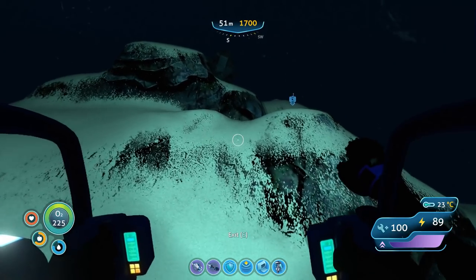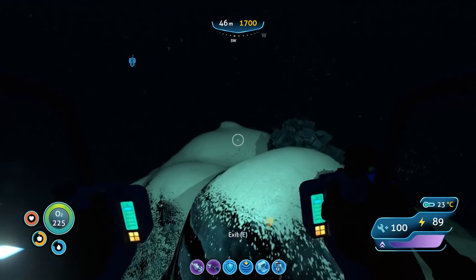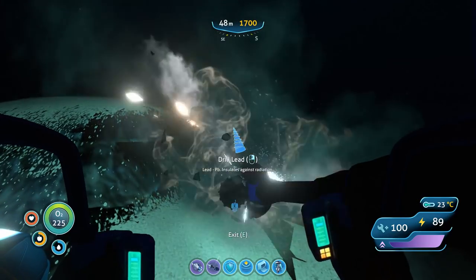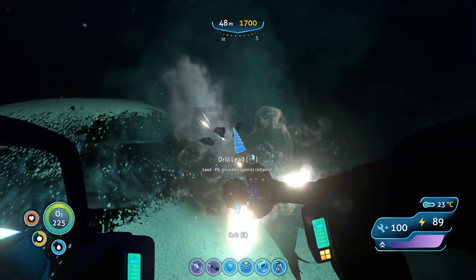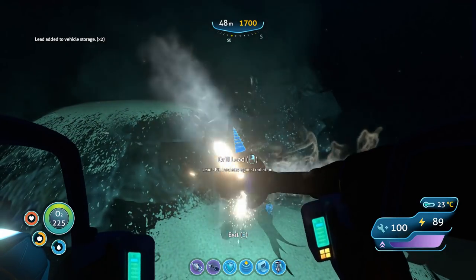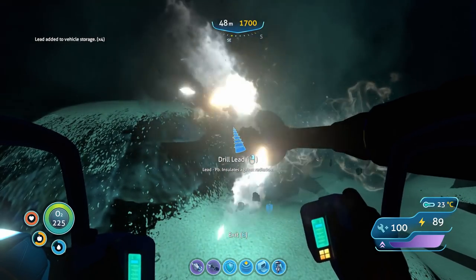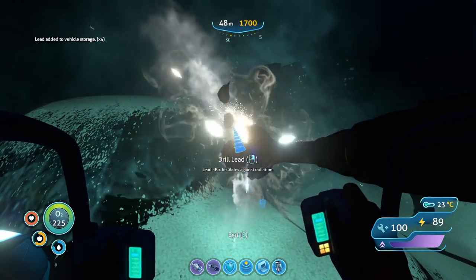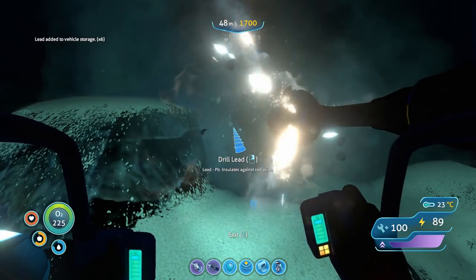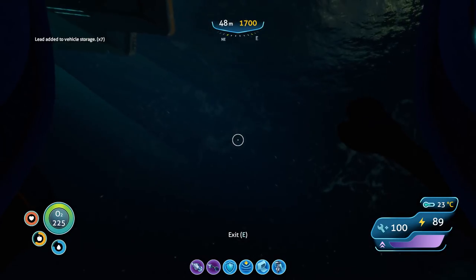We're going to make this journey at night. We're going to get a little bit of lead first because I don't think we have a lot of that. We have the scanner rooms on our way out — we can load up on the resources we're low on and take inventory. But I think more than anything we're going to need to make sure we have lots of titanium, so I would imagine the plasteel ingots will be numerous.